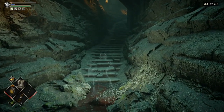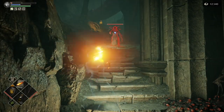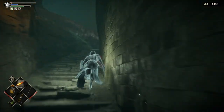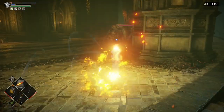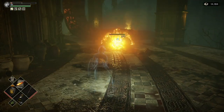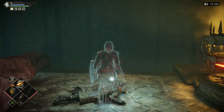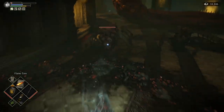Once you get to these steps, engage cloak and get your flame toss ready — there's one of them strong mind flayers here. Kill her before she gets into aggro range. That's the good thing about cloak: you can get into lock-on range before enemies even notice you. When you get to the top of the steps re-engage cloak. These enemies here can be tricky to get by, so we're just going to kill them to avoid a troublesome situation. They're easy to kill.